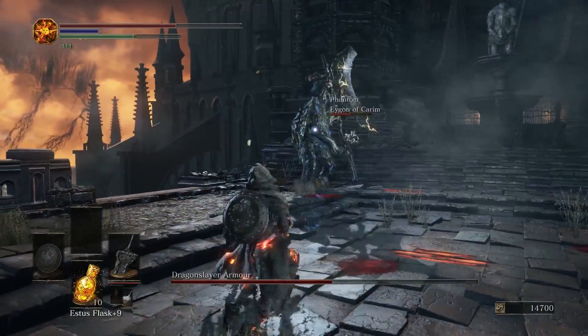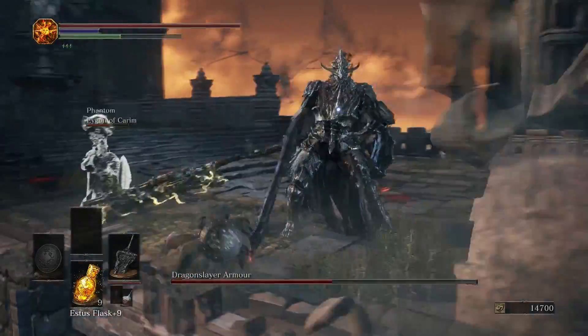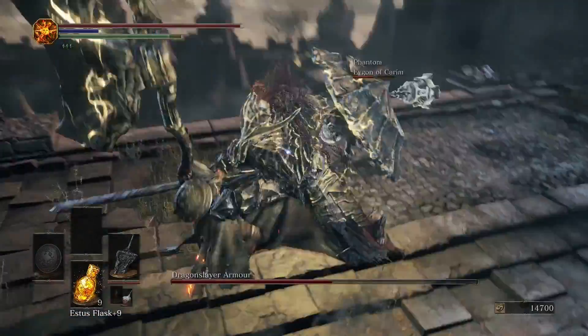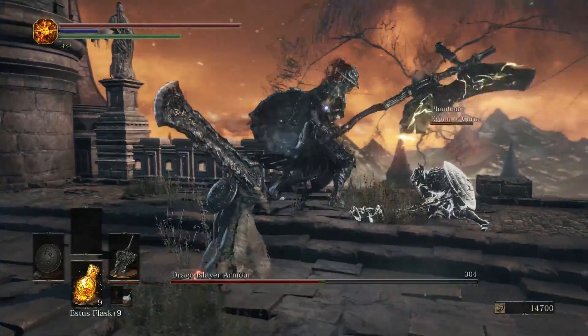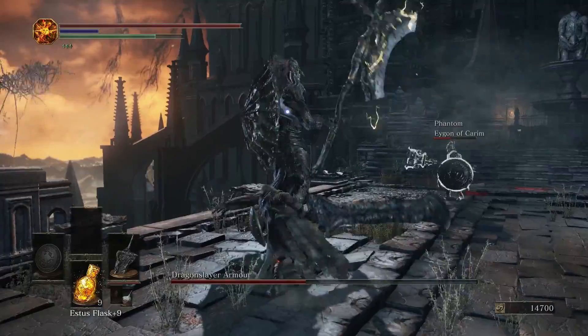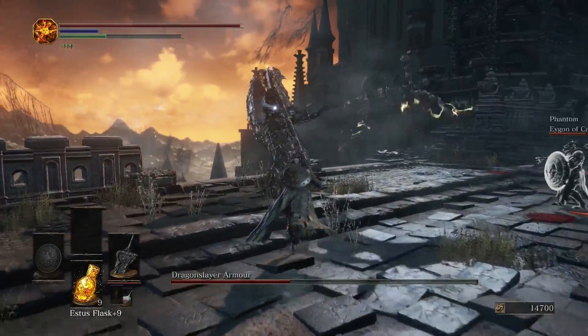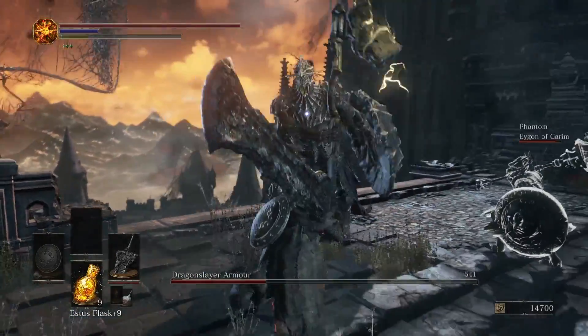But at 50% health, he's going to do that explosion. And then he's going to get mad, like every boss does. He seemed like he got a little bit quicker and he definitely got deadlier. Basically all he does is swing around his weapon and his shield, but he will also use that for electrical damage. So you want to watch out for that.